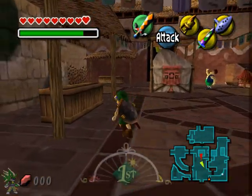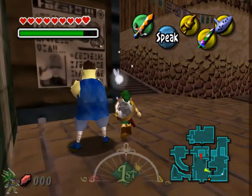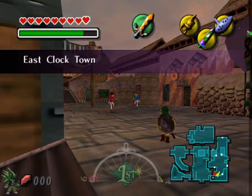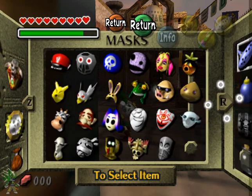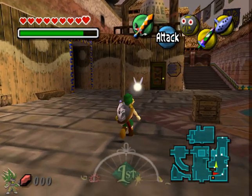So the first thing we need to do is go into the inn and talk to Anju's grandmother. Let me go ahead and equip the mask and we'll head in there.